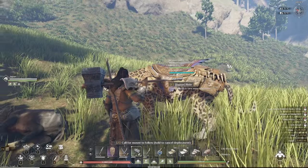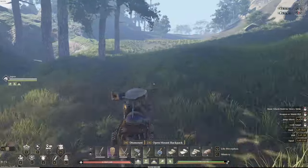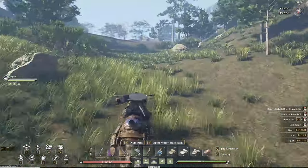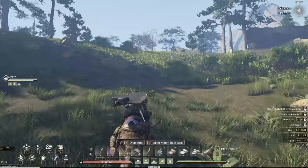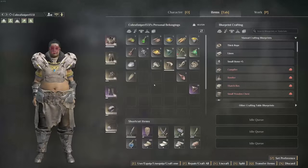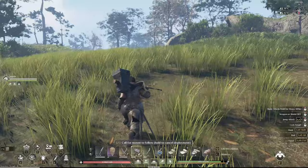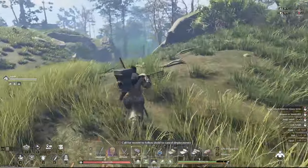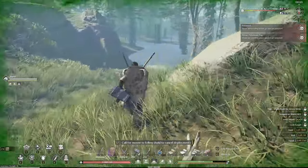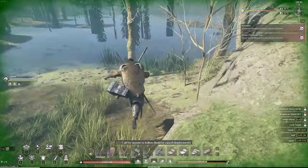Starting out, they optimized the level structure of the random maze ruins that you can find around the map. They adjusted the triggering of one-way doors in dungeons so that you don't get stuck in the door. They also optimized the dungeon teleportations and random range to prevent some anomalies.